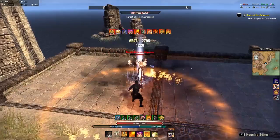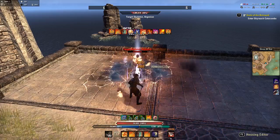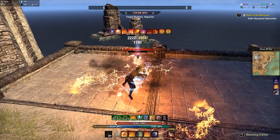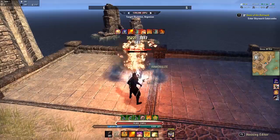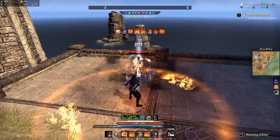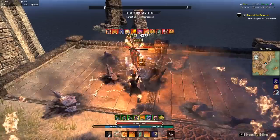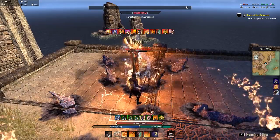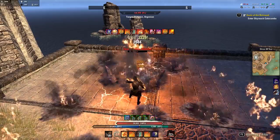On my Magicka Dragon Knight, I have things placed on my bar in an order where, as I get to that spot in my rotation, the damage-over-time spell is beginning to run out. For example, I open with Eruption, follow with Engulfing Flames, then Blockade of Fire, go through my rotation, switch bars, use Burning Embers, then do four Flame Lashes with weaving light attacks in between. I then use Rearming Trap, swap to my back bar, and as I swap, Engulfing Flames has just run out or is about to run out - keeping my DoTs always rolling.